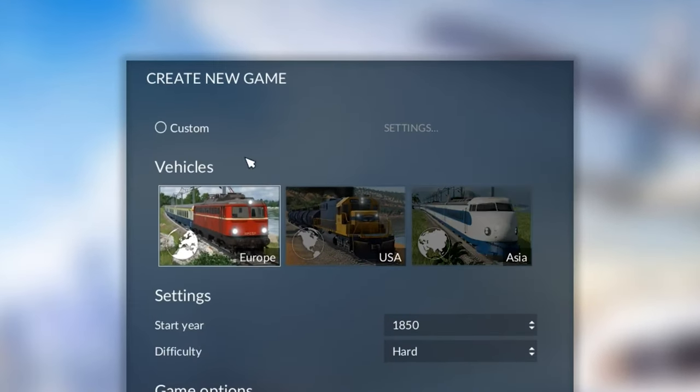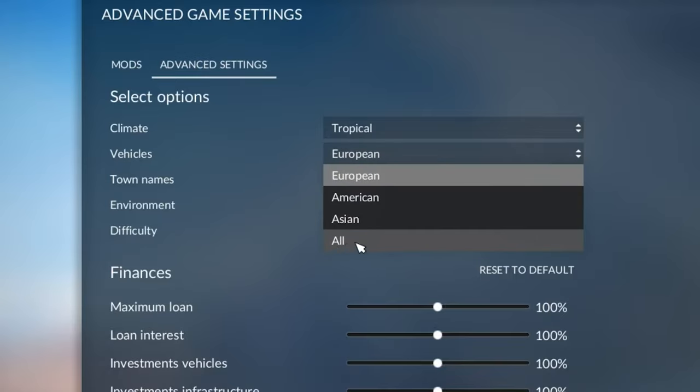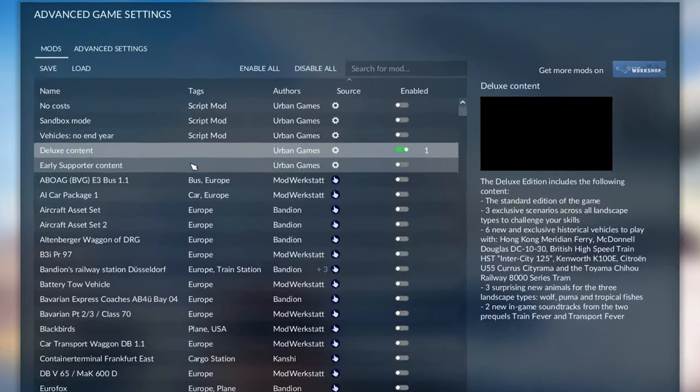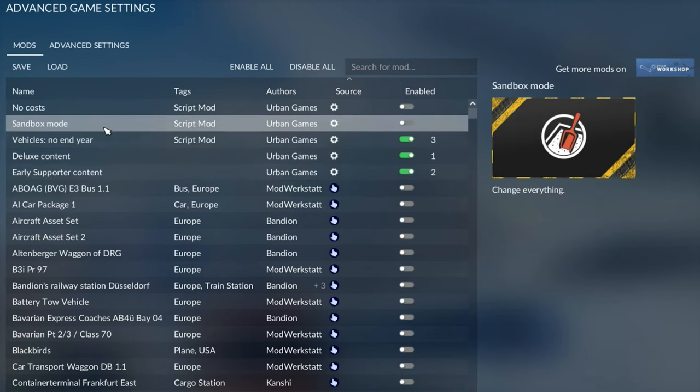Follow what I'm doing here because only 30% of vehicles are enabled by default in the game, so definitely turn 100% on. Enable all the DLC content like the deluxe pack, and future-proof your game by turning off vehicle despawning. If this is your first playthrough leave sandbox mode off, but if it's not, turn it on.